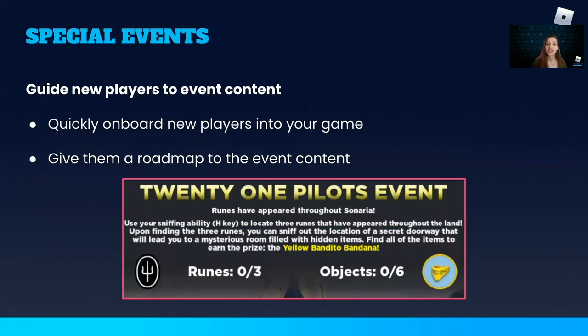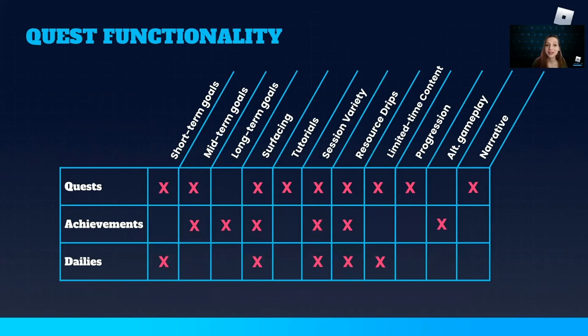I want to quickly touch on the special Roblox events that many games participate in. When you have a huge influx of new players coming into your game just for the event, quests are a good way to very quickly give them the information they need to get that event content. This example from the Creatures of Scenaria 21 Pilots quest tells players what they need to do — they're hunting for runes hidden throughout the world — and how to do it, using the sniff ability activated with the H key. It also tracks their progress and shows them the reward they'll earn. All the information that new players need is in one place, making it more likely they'll be successful and maybe even return after the event is over.